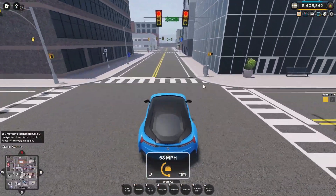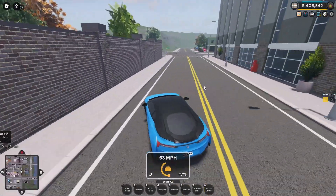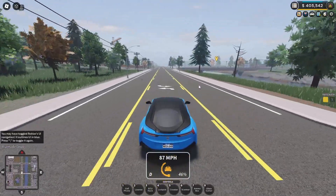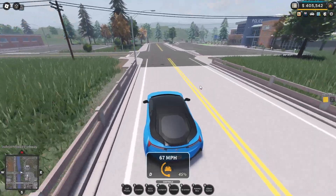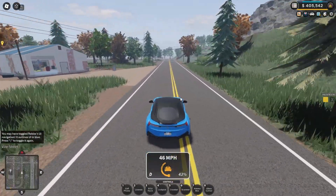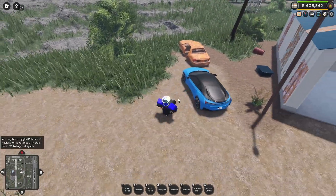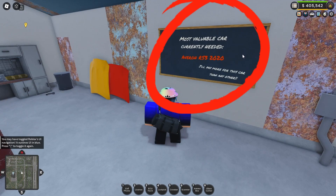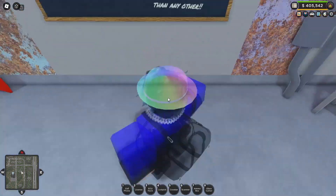If you want to know what car Eddie currently wants, head on down to the chop shop — it'll be displayed on the map. Once you get there, there will be a board showing the current vehicles he wants and the most valuable ones. Walking in here, it says the most valuable car currently needed is the Aviron R53 2020, and it says he will pay more for this car than any other.